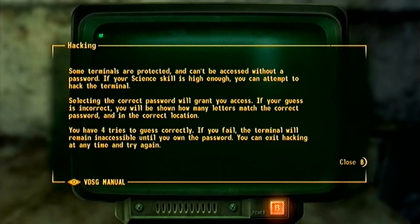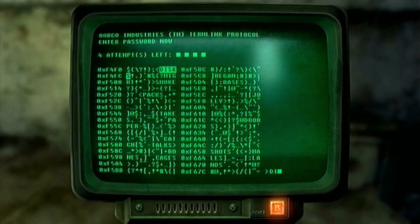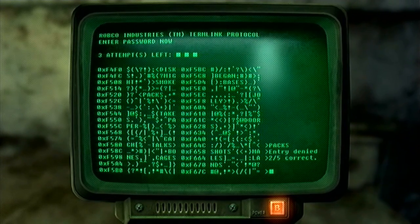Hacking — okay, this is our first time hacking a terminal, really? Alright, so you get four attempts basically, and you have to find the code. Two of five is correct — basically two of the letters in that word are correct, and you have to try to figure out what it is. Disk — that's two out of five. Takes — three out of five.